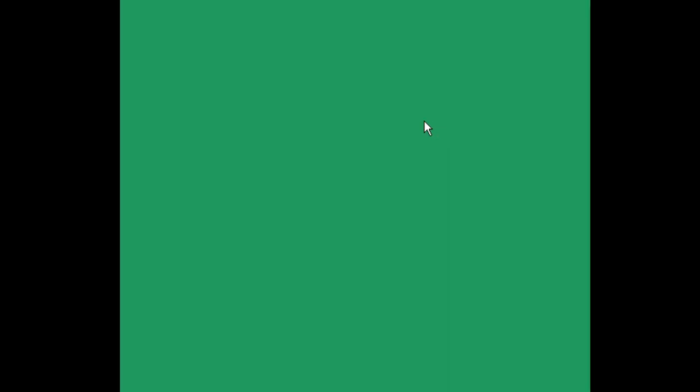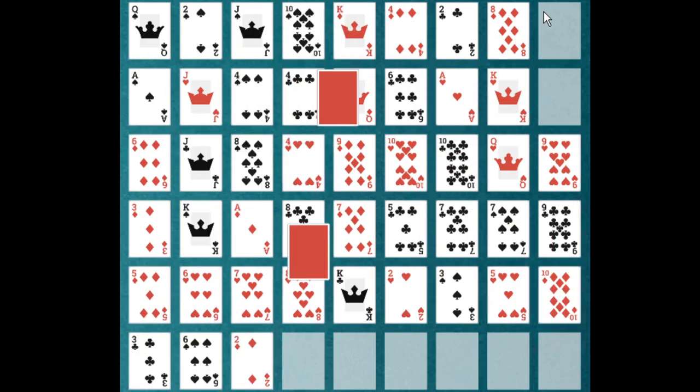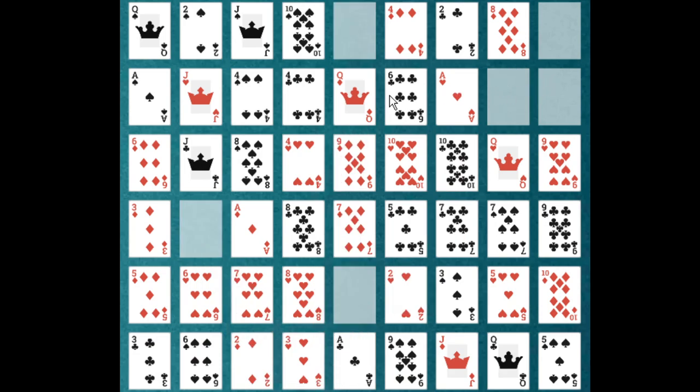What we'll do is restart and try to play with more strategy. We're going to have our two gaps regardless, and then we remove our four kings for a total of six gaps in the maze.